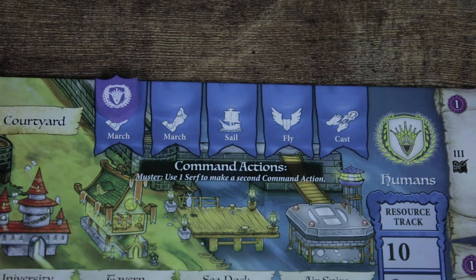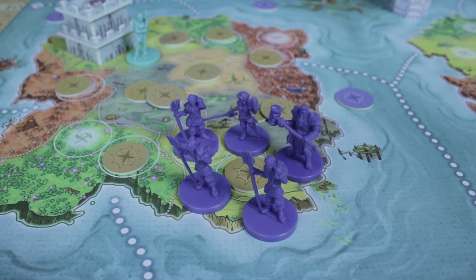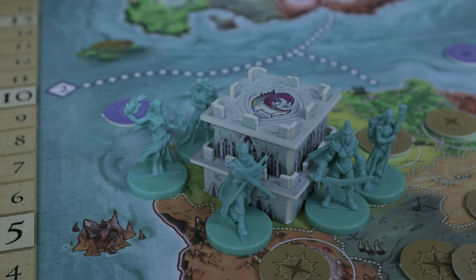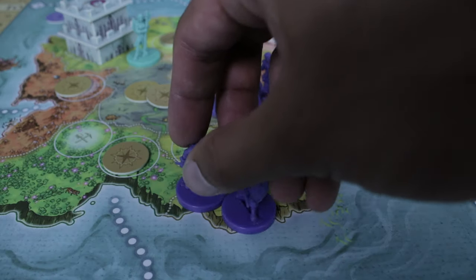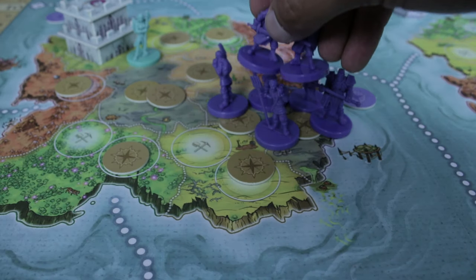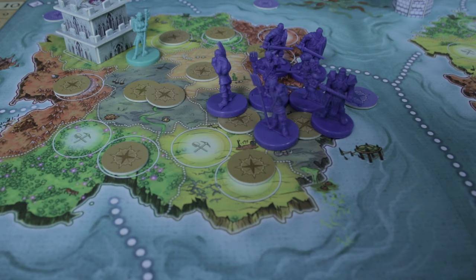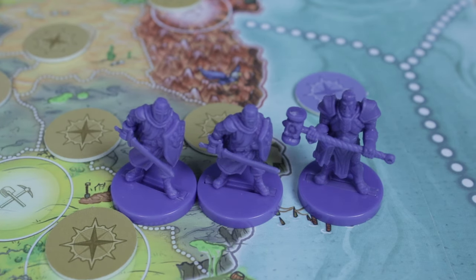Now let's talk about the Command Actions. If you choose to March, you can move from one to five units from a single land region — called an army — into another land region. Each land region can hold a maximum of five units, with two exceptions: the Capital City has no limit, and you can temporarily be over five units if your army is passing through. Your army can be any combination of units, but the number of land regions your units can move depends on the lowest speed unit. So if you have two Warriors with three speed and a Paladin with one speed, you can only move one region.